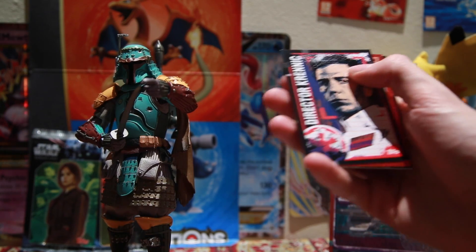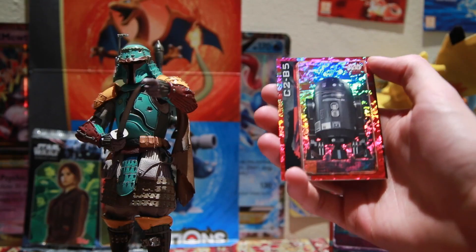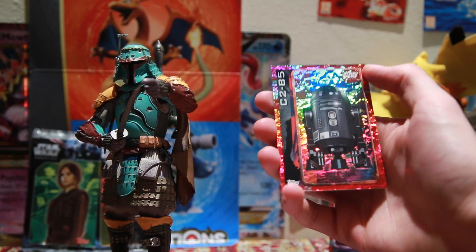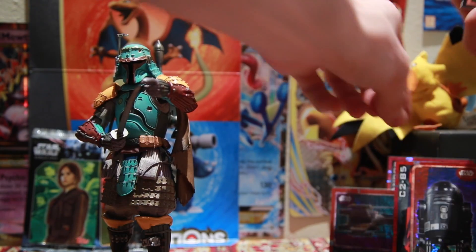That is quite cool. I'll skip on that card as well. I don't think we have this holographic yet — C2B5. So he's basically a black version of R2-D2, looking pretty boss. That is a nice looking card. Put that to one side.